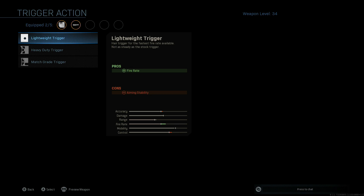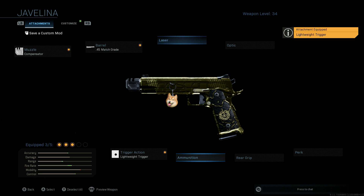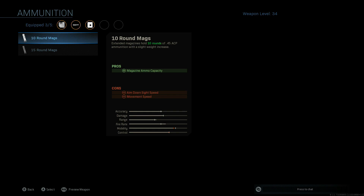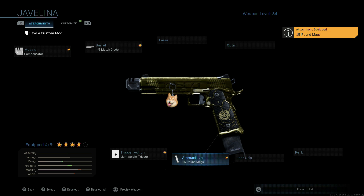Then we're going to go down to trigger action and put the lightweight trigger, because this thing has a slow rate of fire. The lightweight trigger should honestly be what the 1911's fire rate is stock. Then over to ammunition, we got the 15-round mag — throw that bad boy on there.